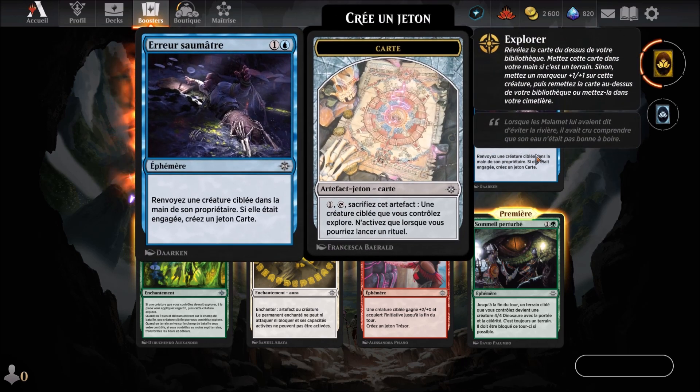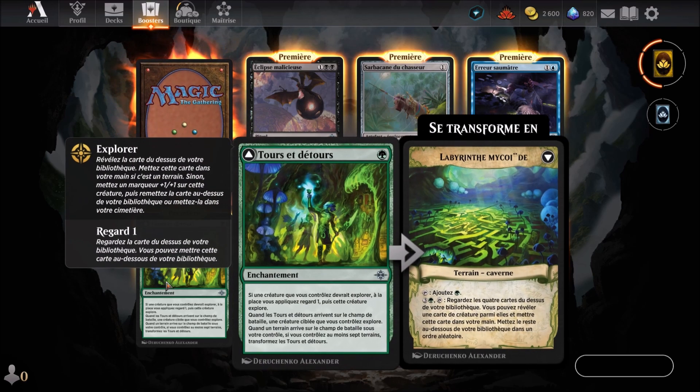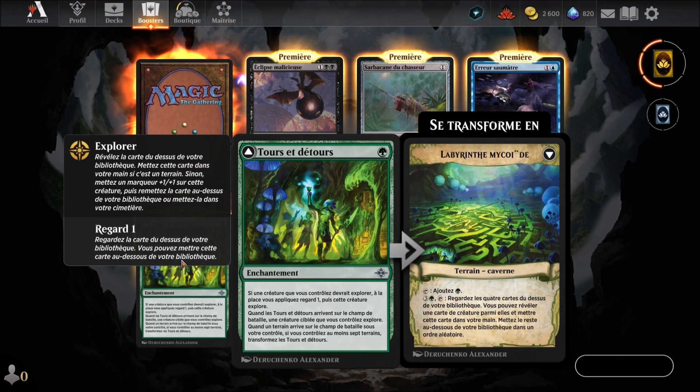On continue avec Erreur Sommatre, carte bleue qui arrive au 2ème round. C'est un éphémère : renvoyez une créature ciblée dans la main de son propriétaire. Si elle était engagée, créez un jeton carte. Ensuite, Tour et détour, carte verte au 1er round, enchantement. Quand une créature que vous contrôlez devrait explorer, appliquez Regard 1 puis cette créature explore. Quand Tour et détour arrive, une créature ciblée explore quand un terrain arrive sous votre contrôle. Si vous contrôlez au moins 7 terrains, transformez Tour et détour en Labyrinthe mycoïde.